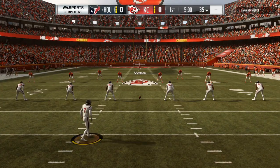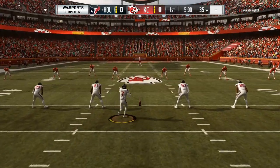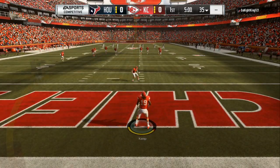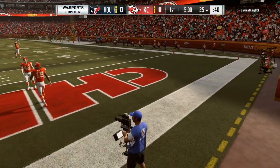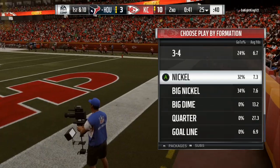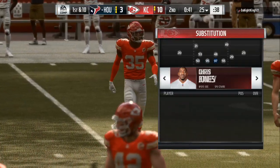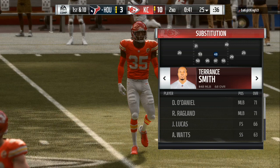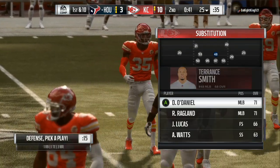What's up gamers, thank you for taking time out of your day to check out one of my videos. In today's Madden 19 video I will be showing you 3 plays that you can use out of Big Nickel Over G. To be successful, you can send a lot of pressure at your opponent, sit back and play coverage, or mix and match.